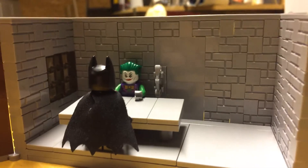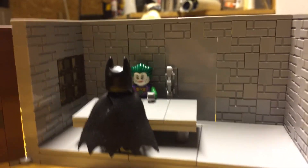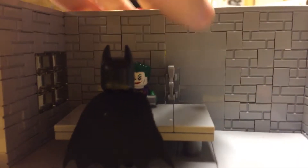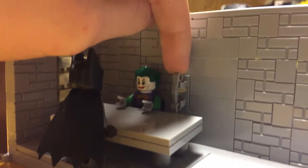Over here you might be able to tell what it is — it is the interrogation scene from the famous Christopher Nolan movie The Dark Knight. Over here's the door, and I used an illegal building technique right here with the handle. It's actually a droid arm attached to these bricks with the hands sticking out of them.